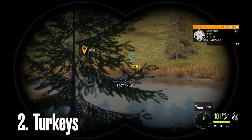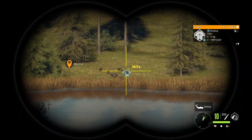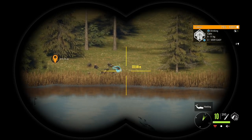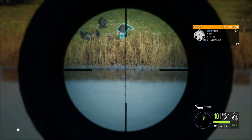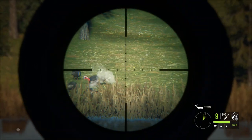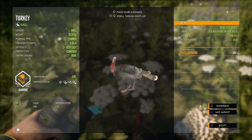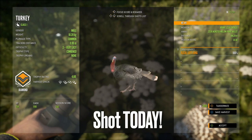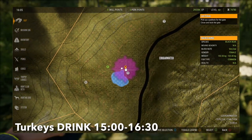Moving on to number two — the second easiest diamond in the game right now are turkeys. The very first lake I went to there was a level three turkey, which pretty much illustrates my point. These are not hard diamonds to get — very, very common. I have a pile of diamond turkeys in my lodge, and in my PC lodge I think I have maybe eight diamond turkeys. Turkeys drink in Silver Ridge Peaks from 15:00 until 16:00 or 16:30.